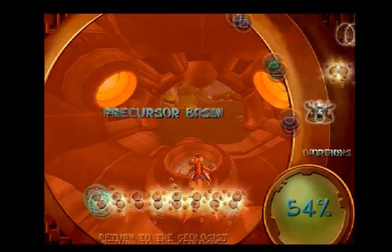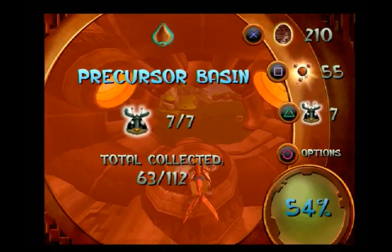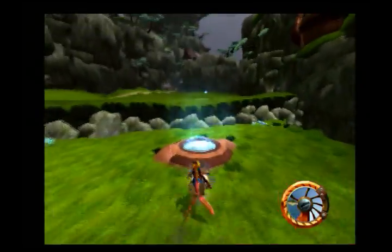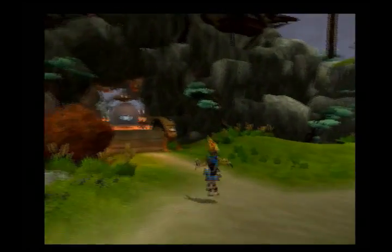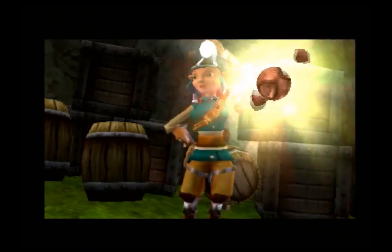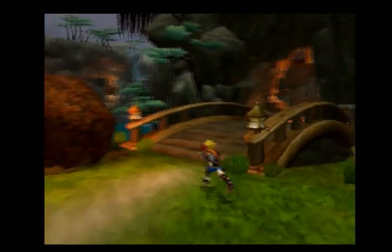With that, we are done with the Precursor Basin. We just gotta go get our other orbs from the gambler and the geologist. We got all of these — 63 scout flies, one off from my favorite number 64, and 55 power cells in total, bringing us to 54% completion. So we're technically over halfway done with the game. Now let's just drop off our zoomer and go collect the rest of our power cells. Thank you for saving those moles — here's a power cell.